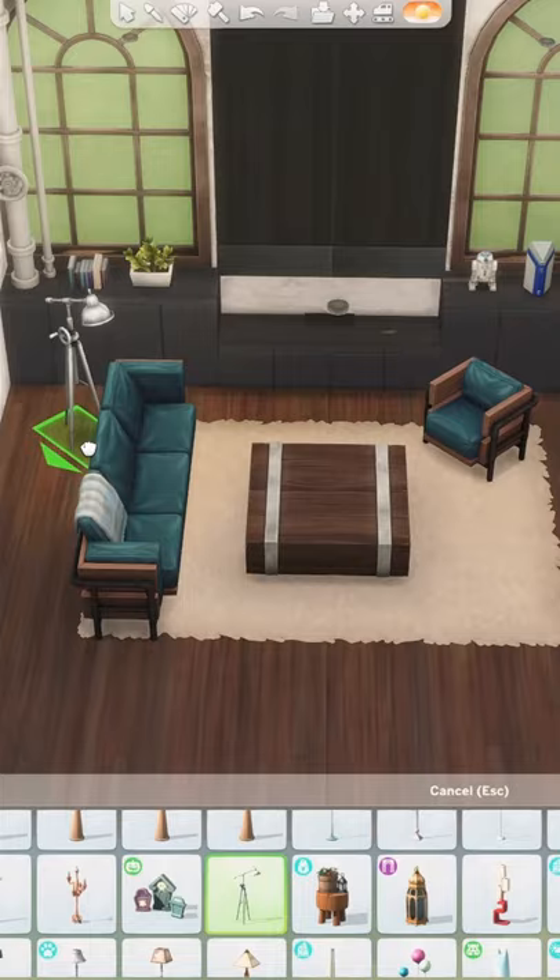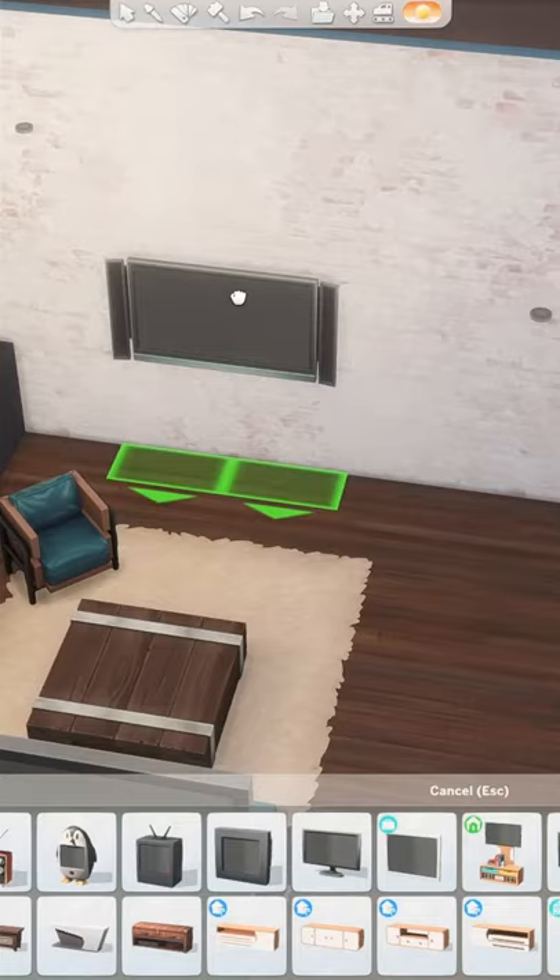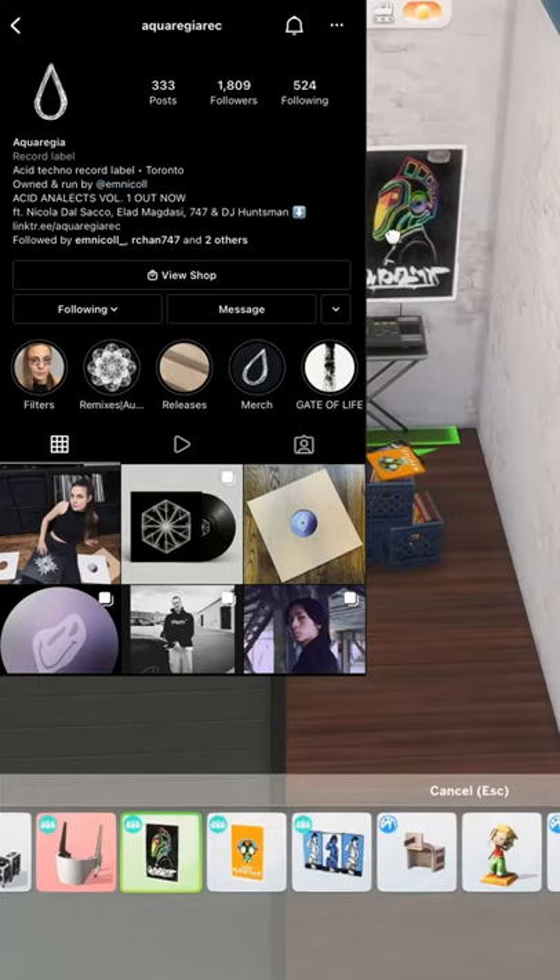Fun fact: my older brother is actually a DJ and producer. He used to be based out of Berlin and has played shows around the world. His name is 747 and the record label is called Acroregia Records. Check them out if you like acid techno music.